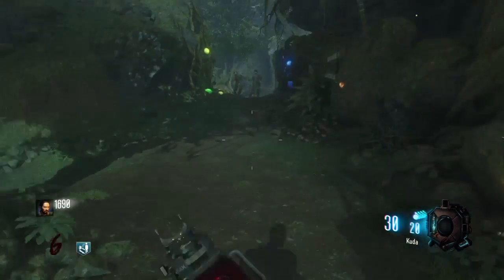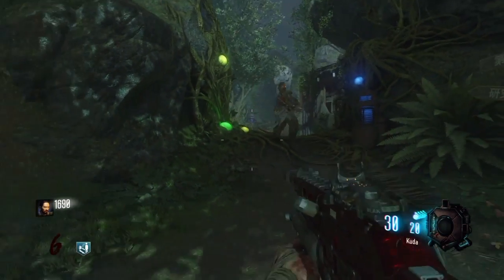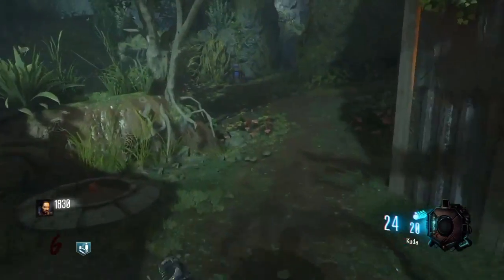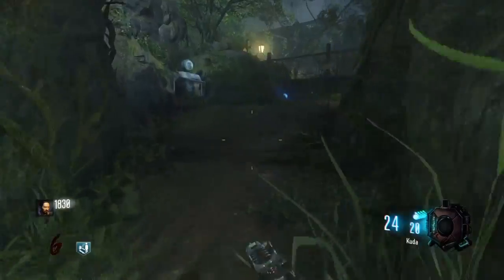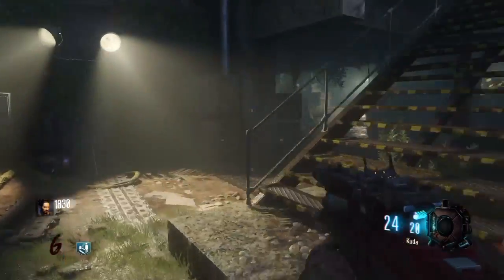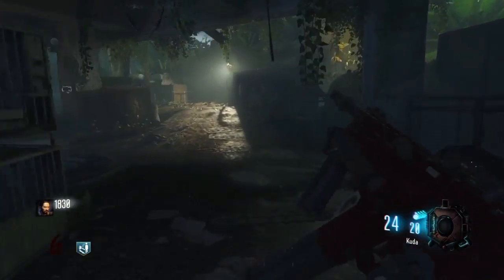The first part, and the easiest part, is up where Laboratory A is. Head up here and as you come to the lab, follow it round as if you're going to the lake, but just before the staircase turn right down here.